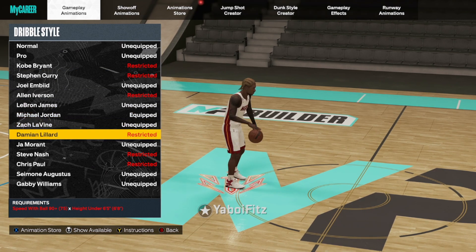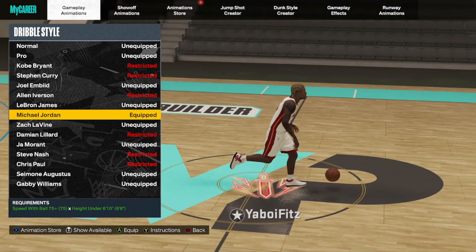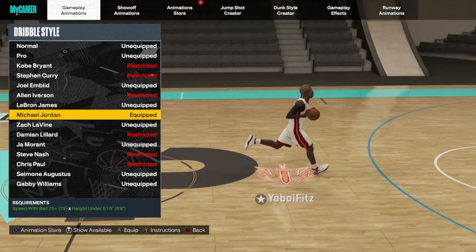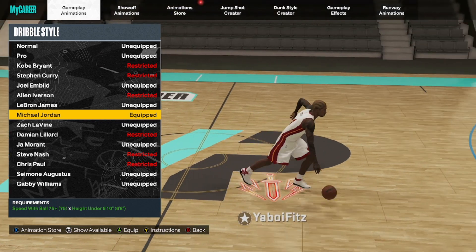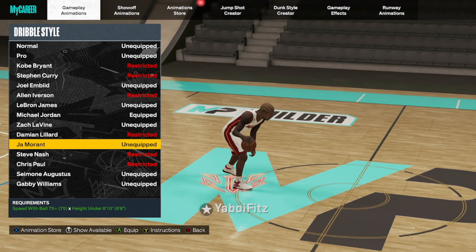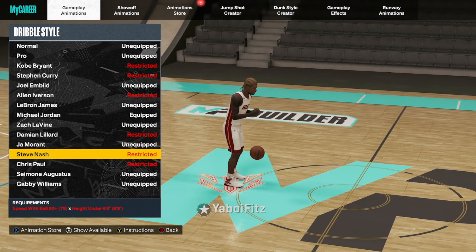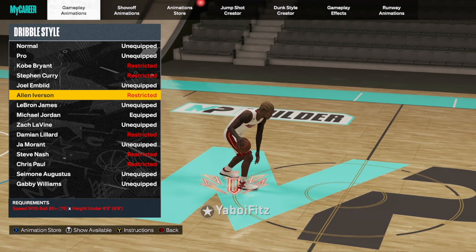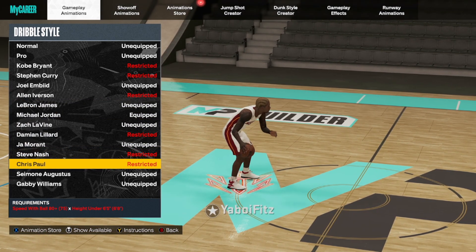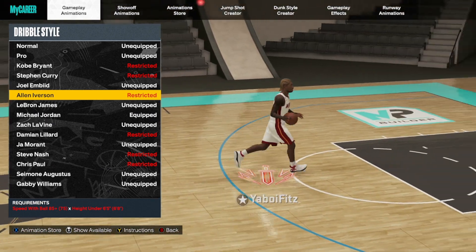In the next category at 75 plus ball handle, Michael Jordan is arguably the fastest and the most familiar because it's closest to 'Quick' from previous 2K games. It's probably the best all-around and the fastest in the game. You also have LeBron, Zach LaVine, Ja Morant, and the new John Stockton. For higher tier, you've got Chris Paul, Steve Nash, and Allen Iverson. Allen Iverson is good for players under 6'5" with around 85 ball handle.